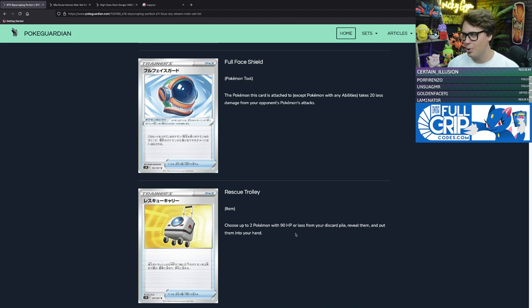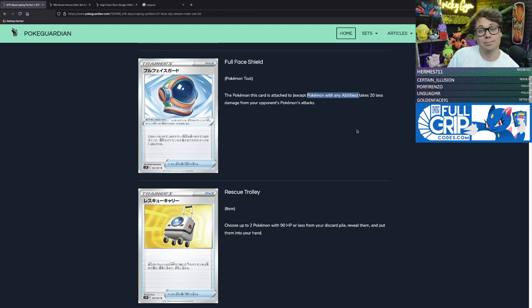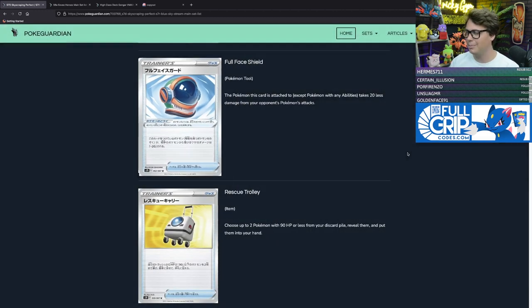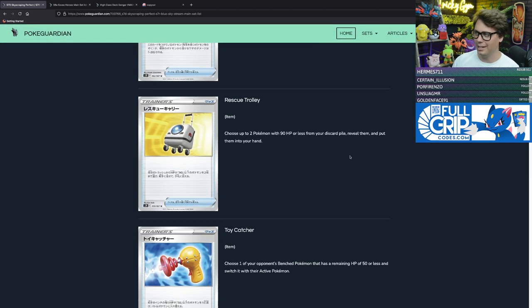Full Face Shield is a Pokémon tool card that reads: the Pokémon this card is attached to, except Pokémon with any abilities, takes 20 less damage from your opponent's attacks. So a nice little buffer for Pokémon that don't have abilities. That means Zacian V is not going to be wearing this Full Face Shield for any effect.